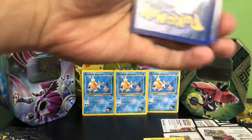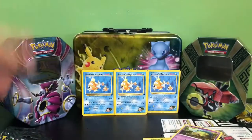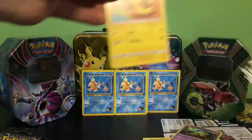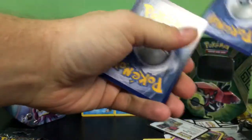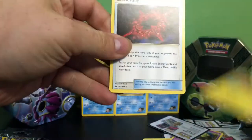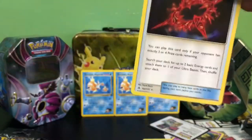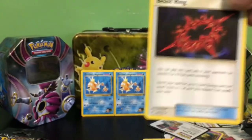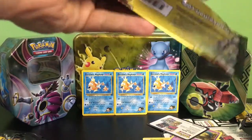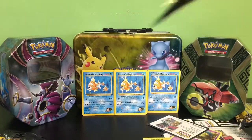This one actually feels pretty good. We have Ultra Space, a Scatterbug, and a Honedge — wasn't feeling anything there. Let's go — we have a Water Energy, a Helioptile, and a Beast Ring. In the last Dollar Tree packs we actually got a reverse holo Beast Ring which was a really good card — goes for about five or six dollars online, and normal Beast Rings go for three or four — so pretty good pulls.